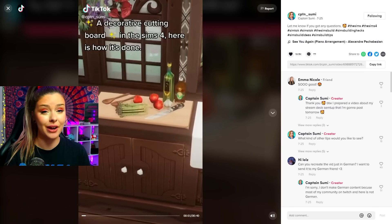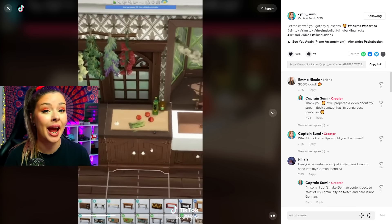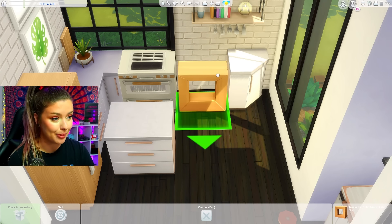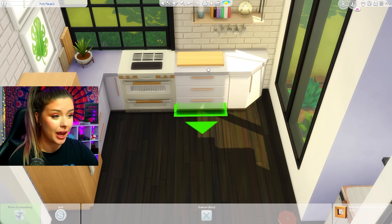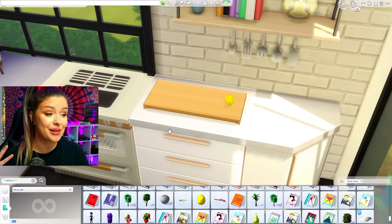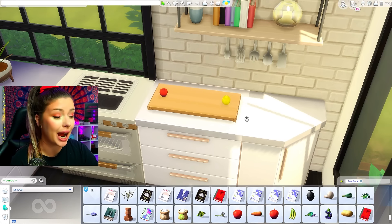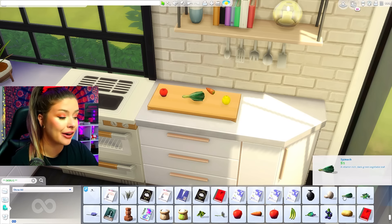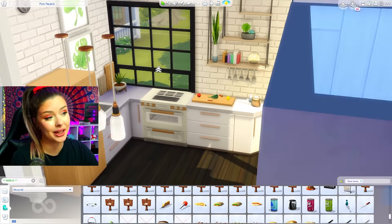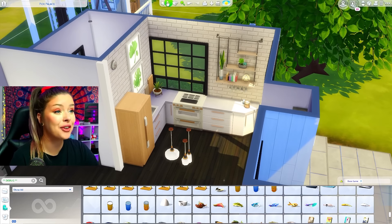This one is another kitchen cutting board hack, very very easy. It's basically just a Spa Day end table raised up a little bit underneath the counter with some debug food on it to look like you're prepping something. I'm going to raise it to about there, open up debug with bb.showHiddenObjects. Shrinking it made it hard to place things on the counter so I sized it back up. You're basically adding your carrots, vegetables, whatever with a knife there for prep. It looks very lived in and cute, good for screenshots, but I don't think I'm going to leave mine.